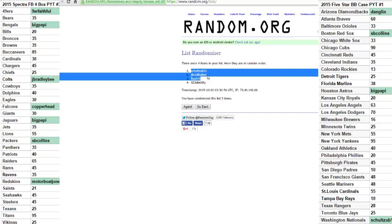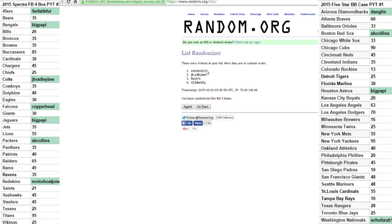Schultz with the first pick. Jay Bradley with the second pick. Flash the third. Sketchy the fourth and fifth. Flash with the sixth. Jay Bradley with the seventh. Schultz the eighth. And if there's a ninth card, Schultz gets it. If there's a tenth card, Jay Bradley gets it.